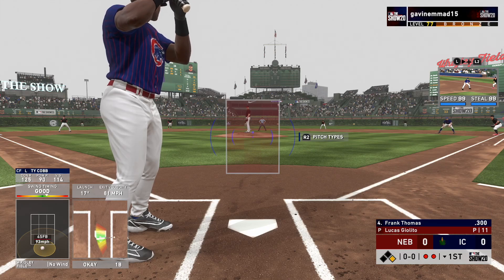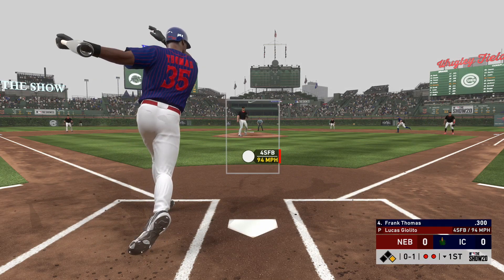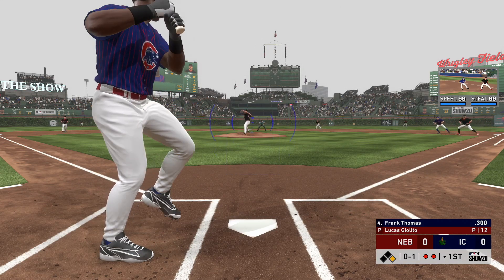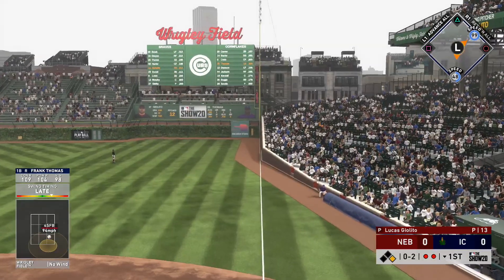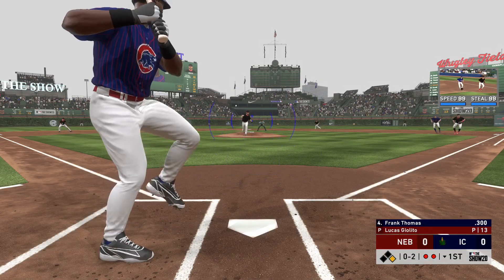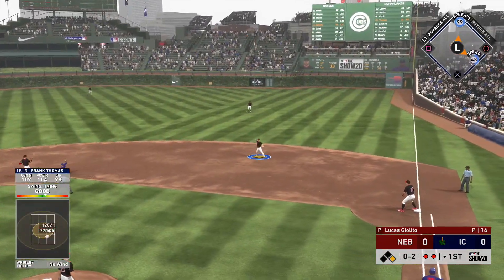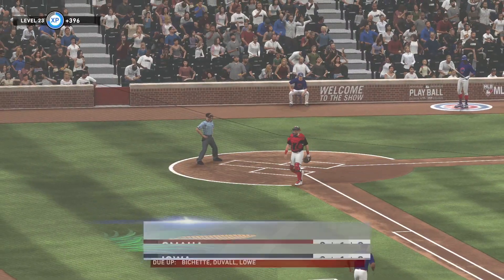Into the box now Frank Thomas, and he fouls this one off — he takes his first cuts in this one with a man at first and two away. Now a swing and a fly ball — foul ball. On the ground to the right side, he'll whip this one to first in time, and that ends the inning.